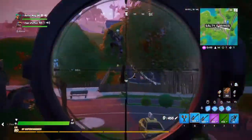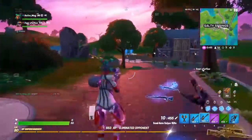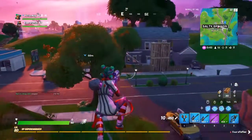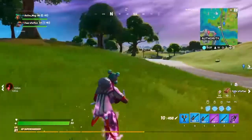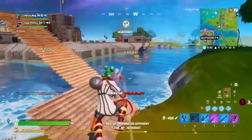As you can see, Sweaty Sands has no more water in it, which is kind of cool. The Authority as well — got him, got him right there.